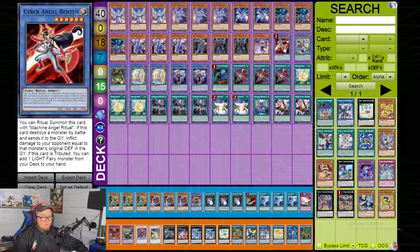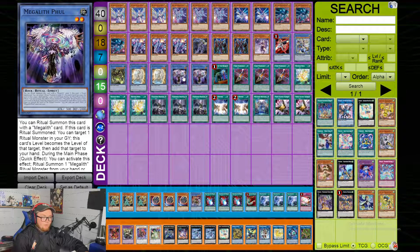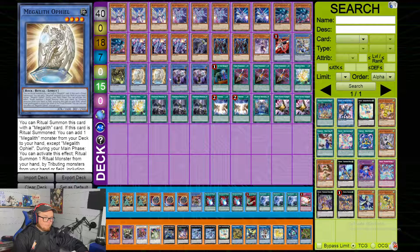He plays one Benten, Draken, Megalith Bethor, two Ophiel, and two Fool. He's not playing Idaton. Without Beatrice — and you'll see later he doesn't play Beatrice — you don't really need Idaton as much. I personally love the Megaliths, I think they're crazy. I think eventually a pure Megalith deck will be good, but the Megalith cards are broken, especially the pop effect from Bethor — it's crazy.